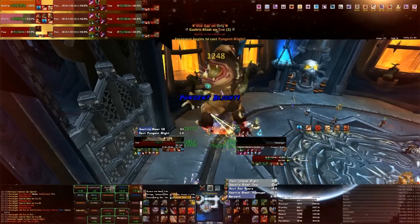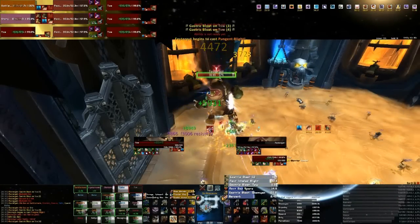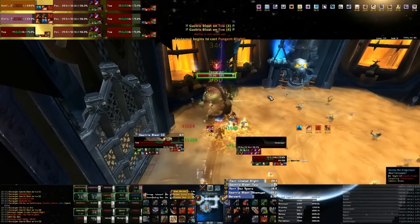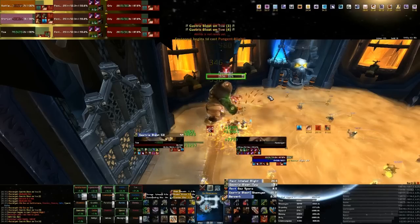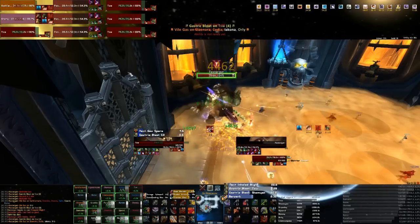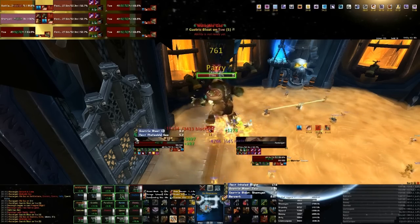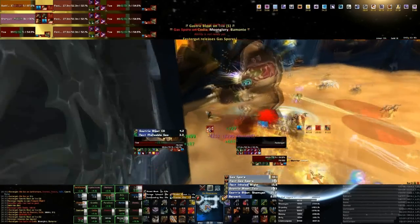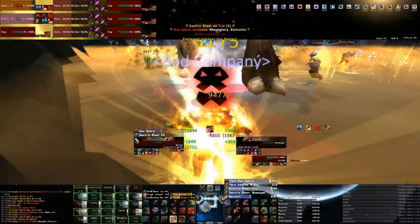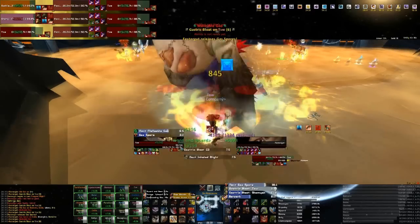This is one of our Festergut attempts on heroic mode. You can see he's doing the Pungent Blight now. This is an ability that you need to resist. You need to get a 3-stack inoculation to avoid this, and you get inoculation when people get gas balls on them. The AVR addon shows a radius around the person who has the gas ball — just make sure you're within that radius so you get the inoculation, so that when he does the Pungent Blight you don't get one-shot.